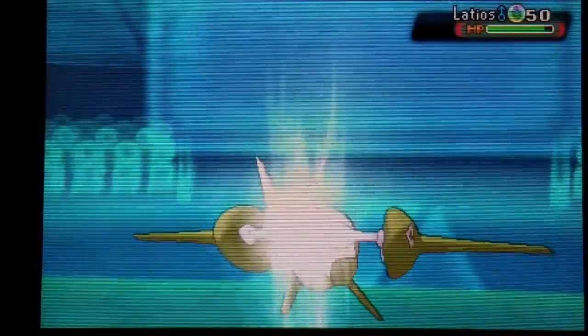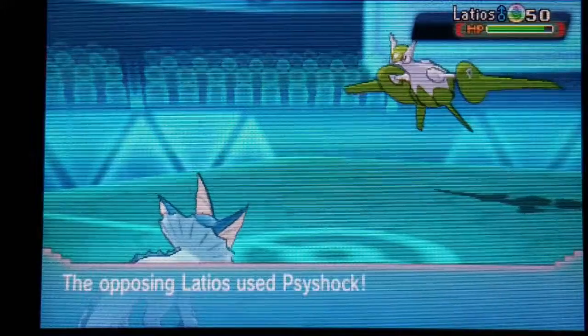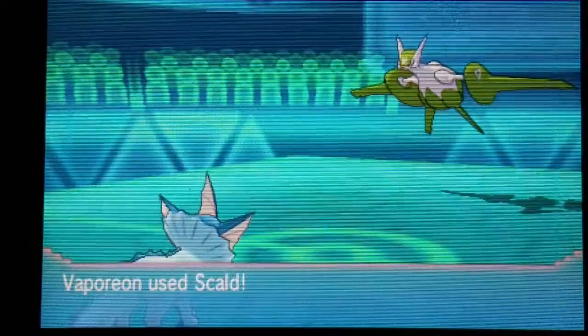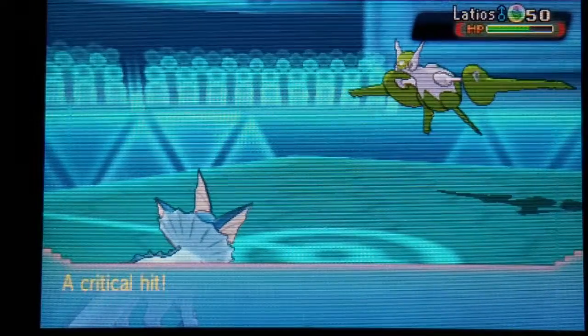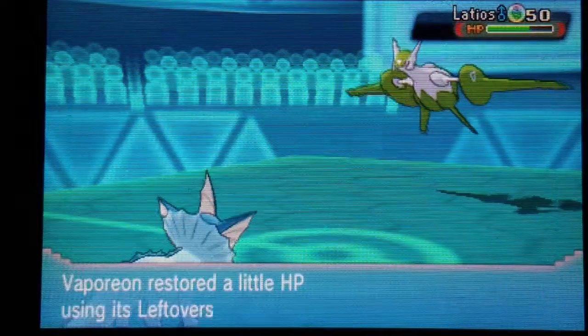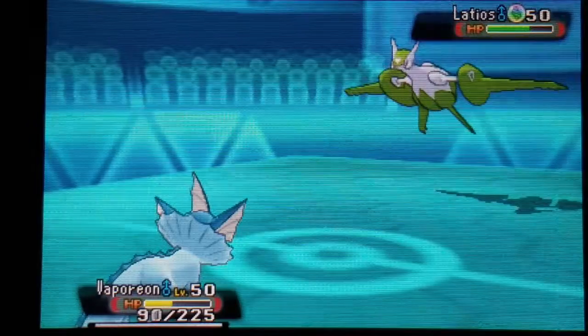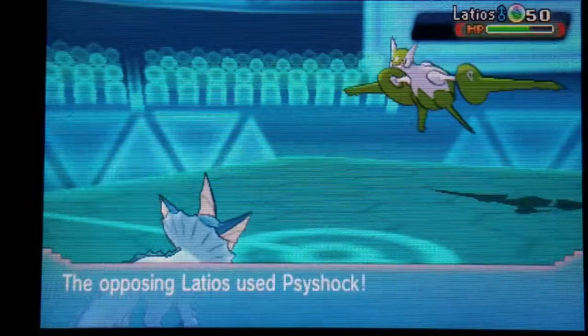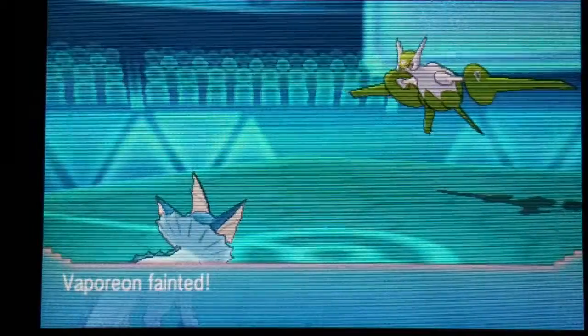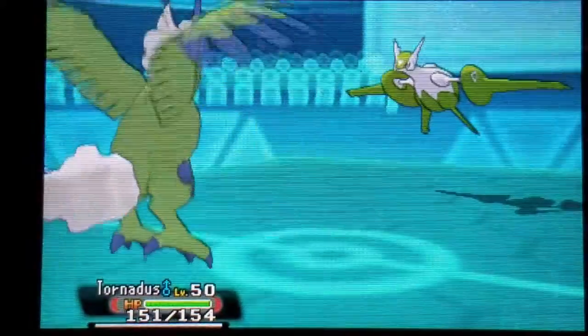Here, for example, I carried Ice Beam. I just kind of wanted to see what kind of plays he would make to try to come back from this, because he was at a pretty serious deficit. Two side shocks — my Vaporeon is not defensive at all, so that takes him down. So I sent in my Tornadus.